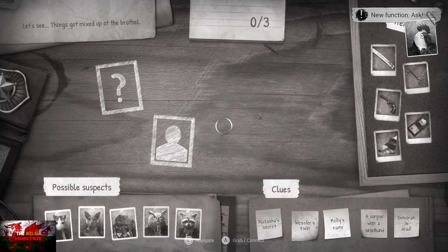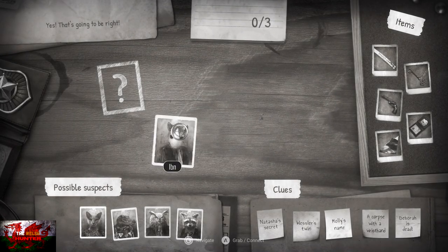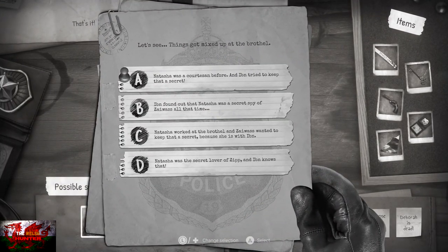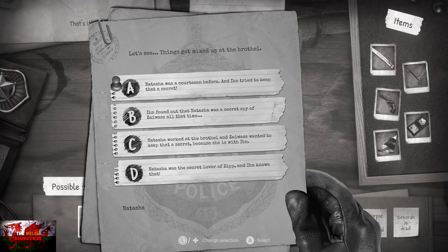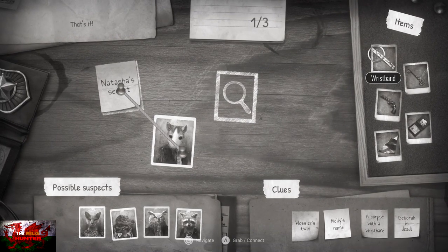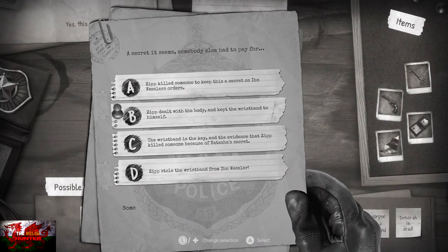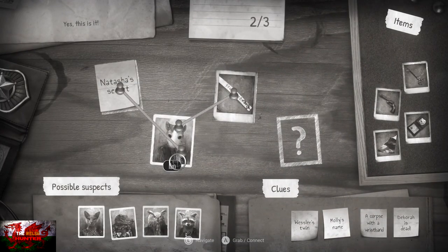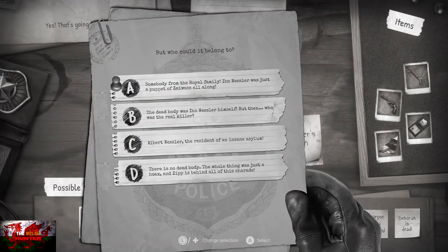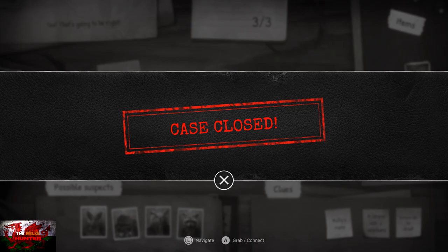Speak to Marty and start the investigation. Get the possible suspect Iban — rat face on the very left — and drag him up. The clue is Natasha's secret. Pin them together and choose 'Natasha was a courtesan before and Iban tried to keep that a secret.' Then from items, drag the wristband and connect it to Iban — choose 'Zip dealt with the body and kept the wristband to himself.' Finally, from the clues, go for Wessler's twin — drag it to the question mark, connect with the wristband, and choose 'Albert Wessler, the resident of an insane asylum.' Case closed.